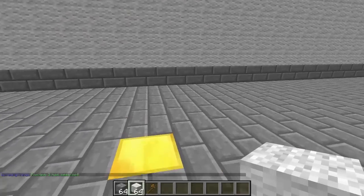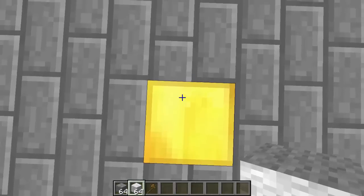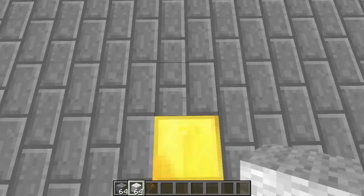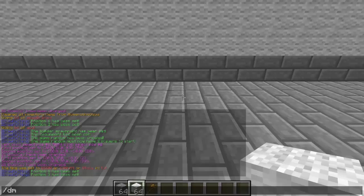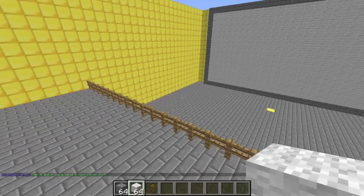Now we want to set the drawer spawn point — where the drawer spawns when the game starts. They can move around wherever, but it's important to set where you want them to start. Type `/dmt set builder spawn` and hit enter.